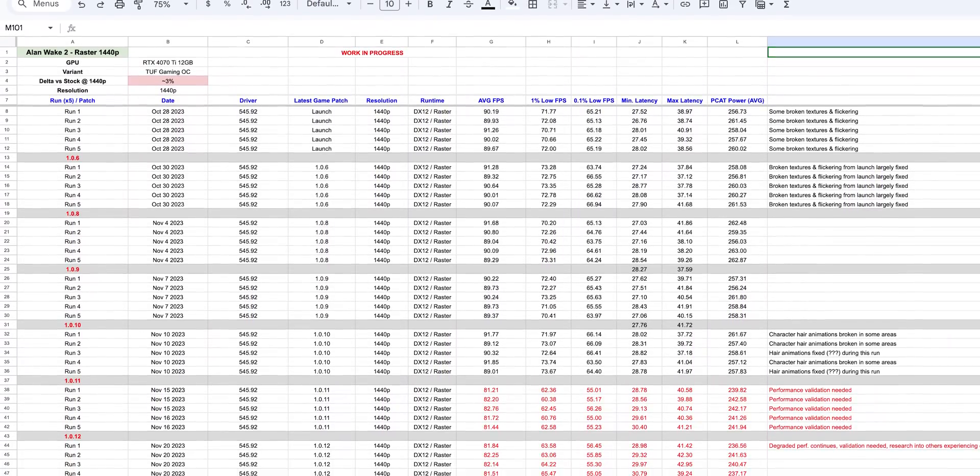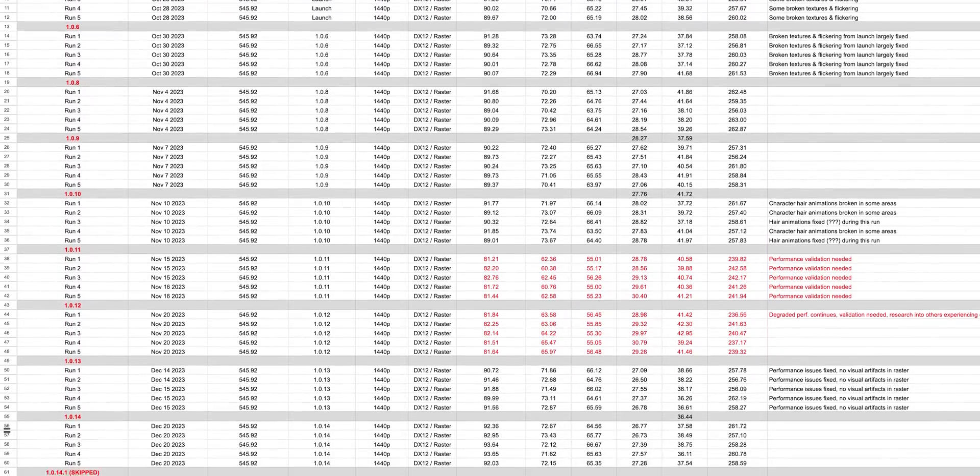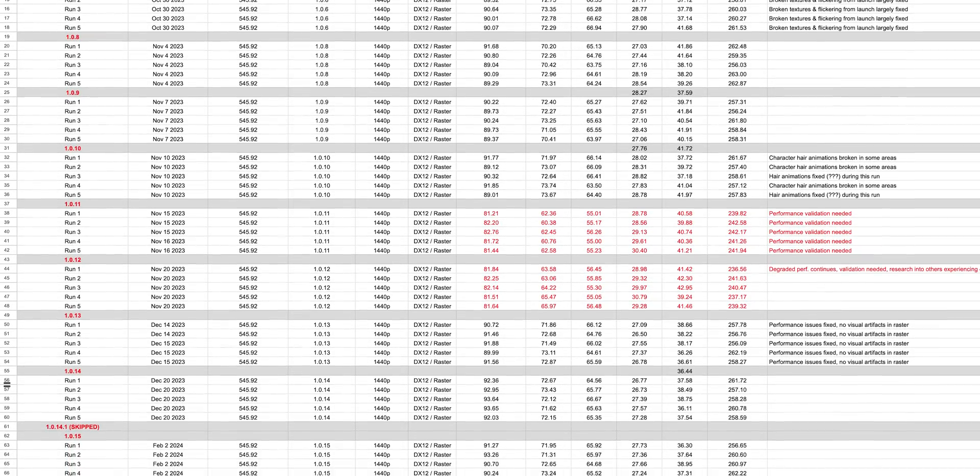So where do we go from here? Pausing updates isn't going to happen — some games with online components simply don't allow it, and it doesn't give us accurate up-to-date results. Instead, we've decided to set up an internal matrix to align GPU testing results not only with driver revisions but also with game updates. When a new driver drops or a game gets a patch, regardless of how minor it looks, it'll get flagged in our system and the GPUs will be retested. We'll also start including not only the driver revision but also the game patch version in every single result we show you — and I think that goes a long way toward the transparency and accuracy we're trying to achieve in our next generation of GPU benchmarks.